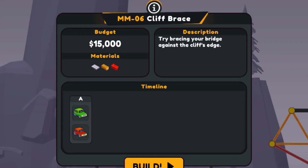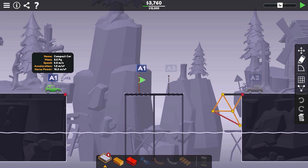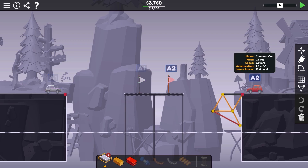Our first level is called Cliff Brace. It looks like car A goes here and car A2 goes here. Let's see how we could do this — we only have five pieces of road, which is interesting.